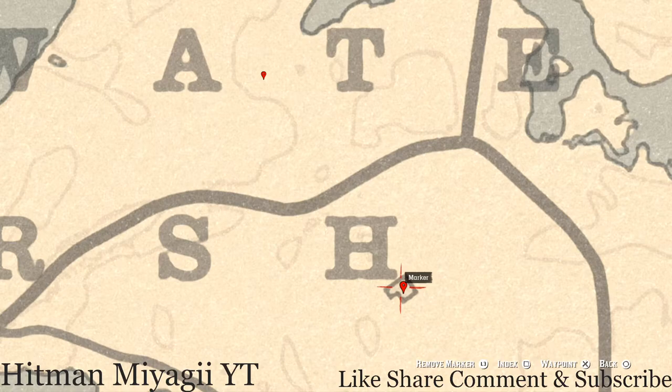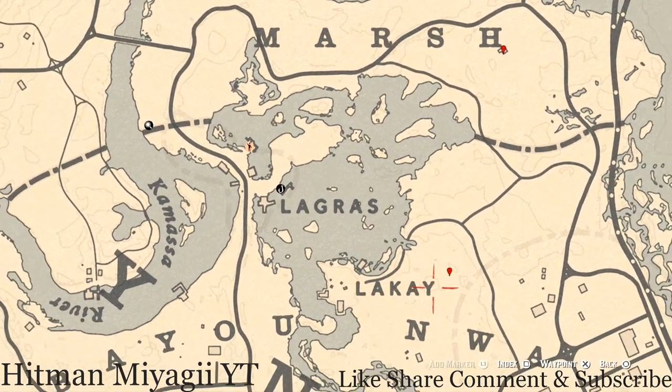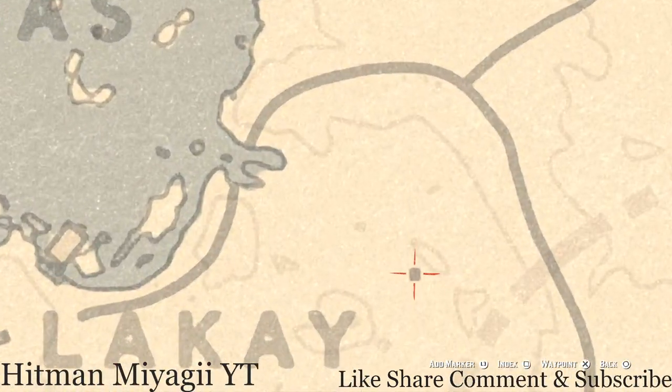Down a little bit there's a tiny miniature church — a small square on the map. You have to crouch down to get inside this church. At the back on the little shelf area you will get an Ainsworth cross necklace, which is a lost jewelry item.